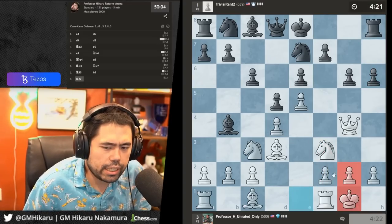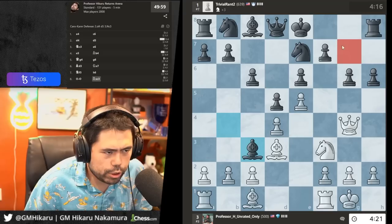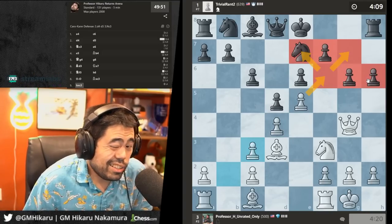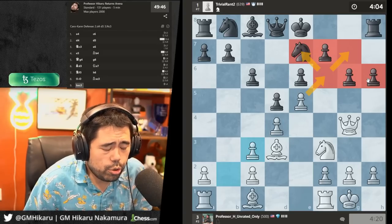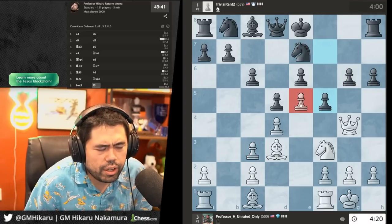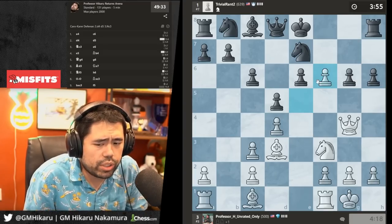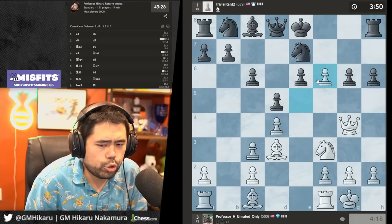I'll just castle my king out of the center. He's creating weaknesses — without a bishop there's a lot of swiss cheese on the dark squares around his king. The pros and cons of Kick: honestly there are no real cons except you don't have sponsorship opportunities thus far on Kick. I'm aware of Adin Ross and Trainwrecks. The only real drawback is there are no sponsorship opportunities — that's the only drawback.